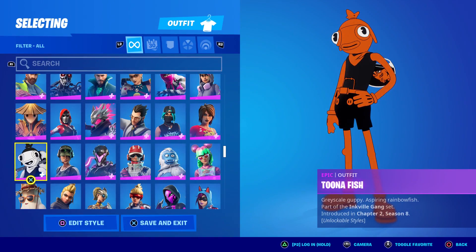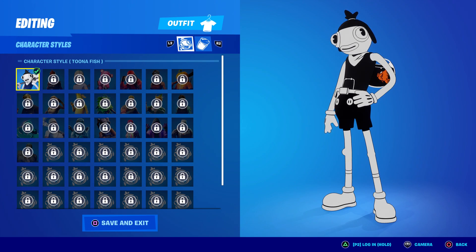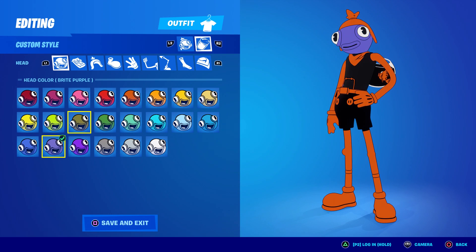Once you've collected your three, go into your tuna fish skin. At the top, if you press R2 on PlayStation 5, it cycles over to the custom style option — that's where your color bottles show up. I have them all, and this white one is the default. You can mix and match whatever color you want.